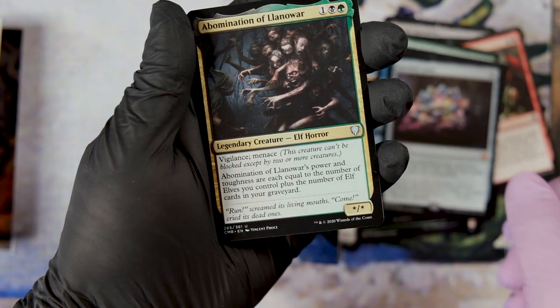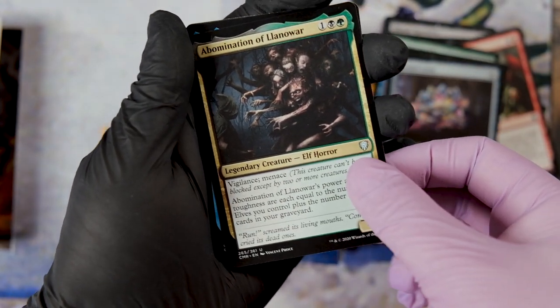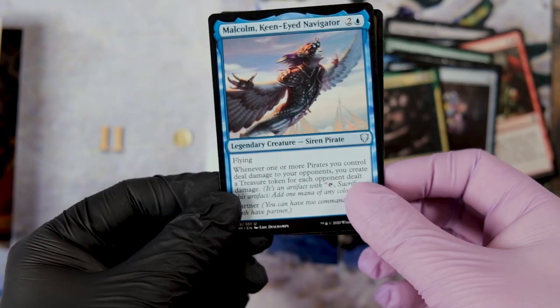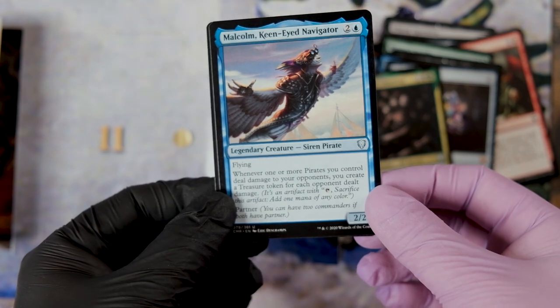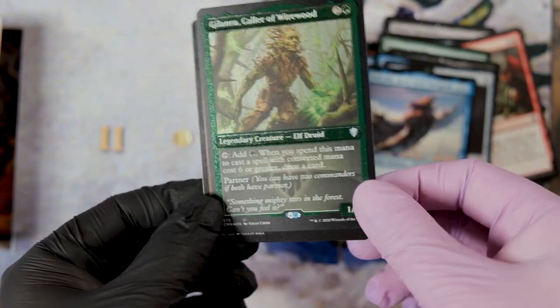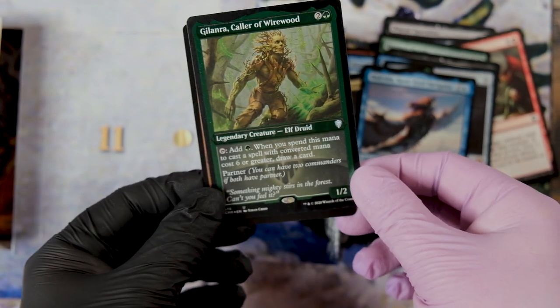Extra Legendary: the Shocking Elf Horror. Malkan, a very solid partner commander that also ramps in blue. And a green Cold Foil — very rare.